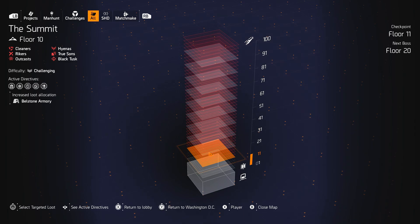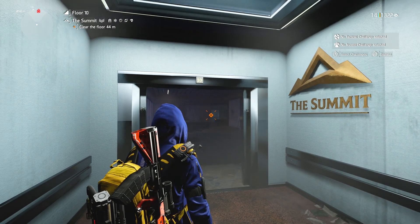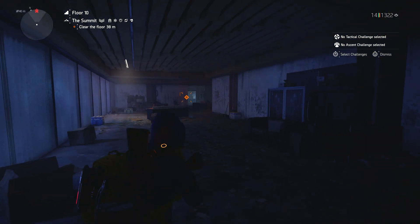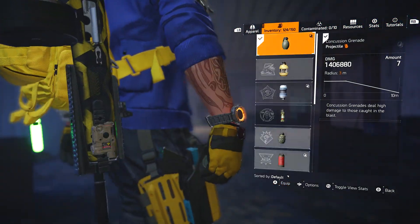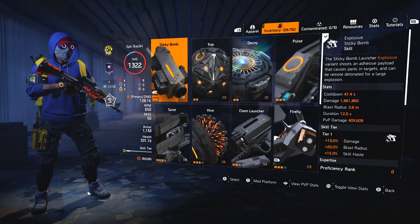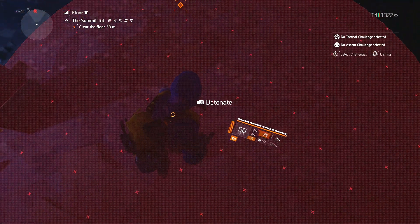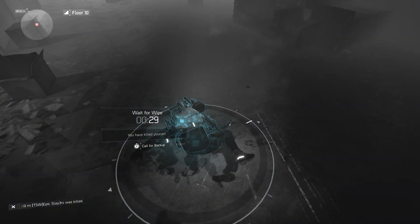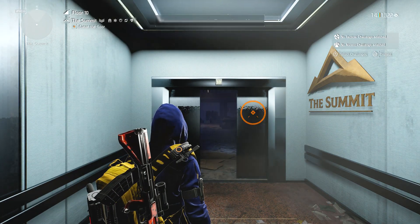Start at level one, run on normal difficulty, and when you get to level 10 you're looking for this exact encounter — it brings up two bosses. If it's not this encounter, what I do is equip a concussion grenade and a sticky bomb. Fire the sticky bomb down on the floor, throw your grenade, wait for it to stagger, then detonate. That'll kill you instantly. Keep respawning until you get this exact encounter — and remember, this is on floor 10.